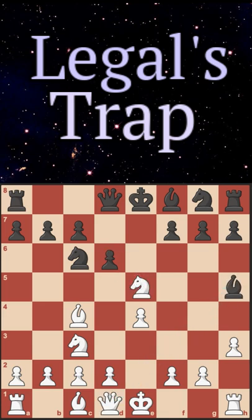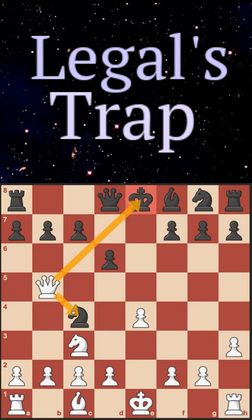Last but not least, if they take with their knight, then we take their bishop, they take our bishop, and there's a really nice move here: queen to b5 check — a fork of their king and their knight. They block with their pawn, we take their knight, and now we're just up a pawn and much better.